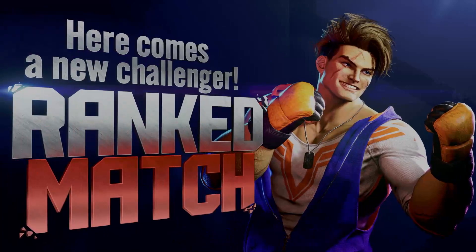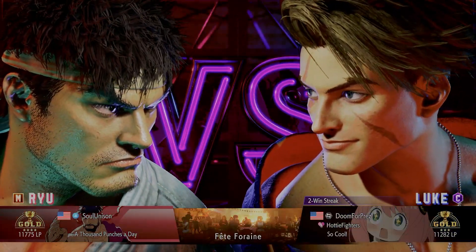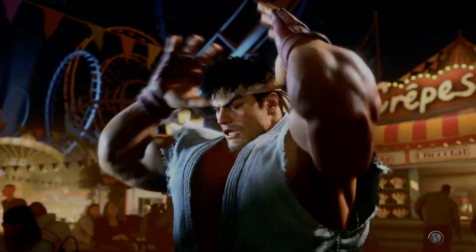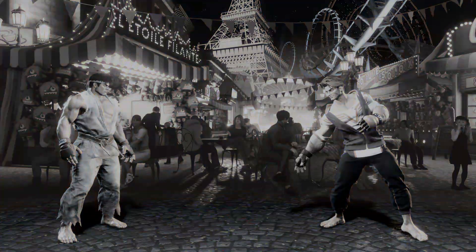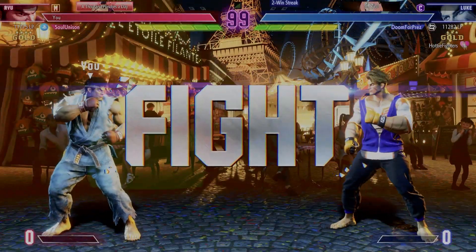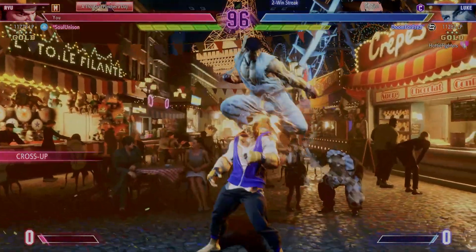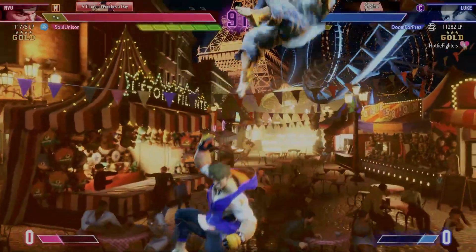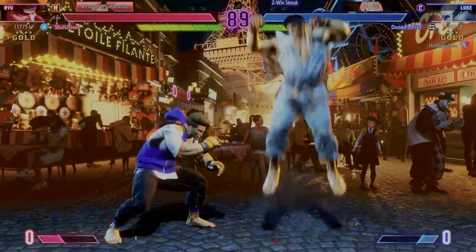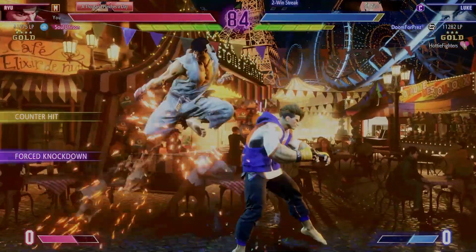Here comes a new challenger. Everyone's getting fired up and we're just ready to get started. Let us begin. Round one, fight. Here we go. Let's see what these fighters have in store. Locks the jump in. Not much damage dealt so far, but they may be looking for an opening to run with. Anything that happens early in the round will set the table for the rest of the fight.